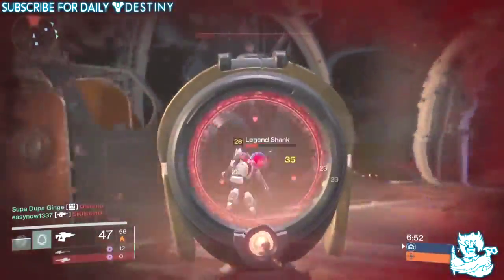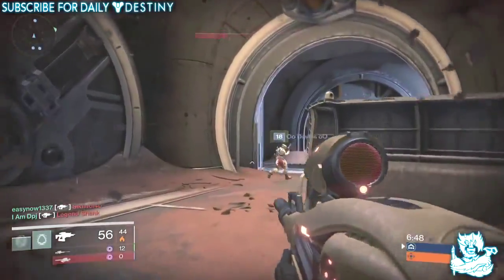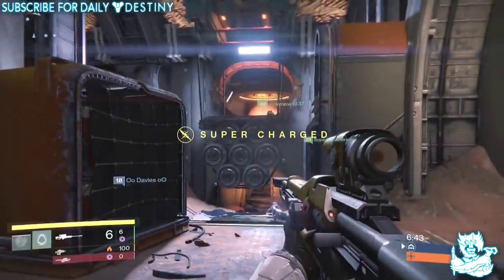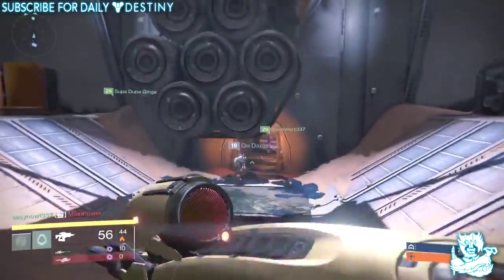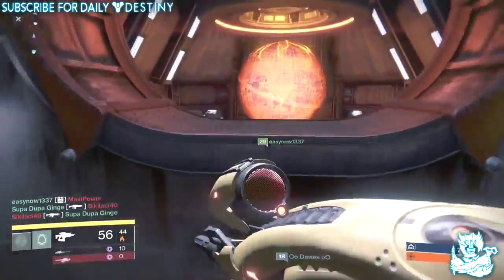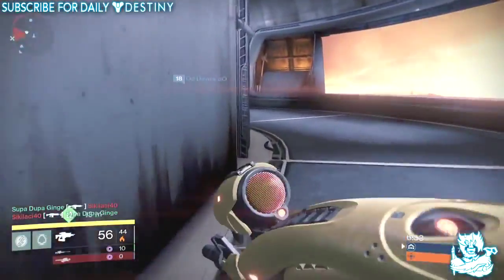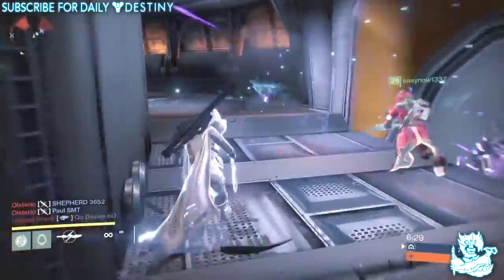Xur, the Agent of the Nine, now sells a new material — exotic shards — to upgrade the final node of exotics, costing seven strange coins. Faction class items are now replaced by faction emblems in the rank-up reward packages from faction vendors. So basically when you ranked up Dead Orbit, in the package you'd get from the Postmaster there was a chance for a class item — that has been replaced by an emblem.